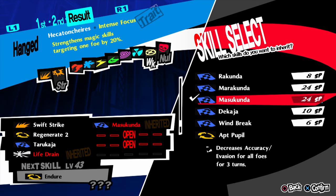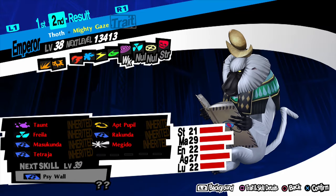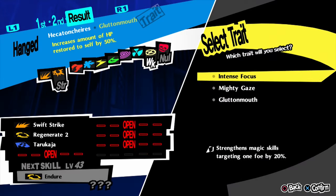For rank 8 it's Hecatoncheires with Masukunda. Get Thoth, which has Masukunda naturally, and fuse it with Wappo to make an Andras. Then fuse that Andras with Anzu, passing down Masukunda, and you have your Hecatoncheires.